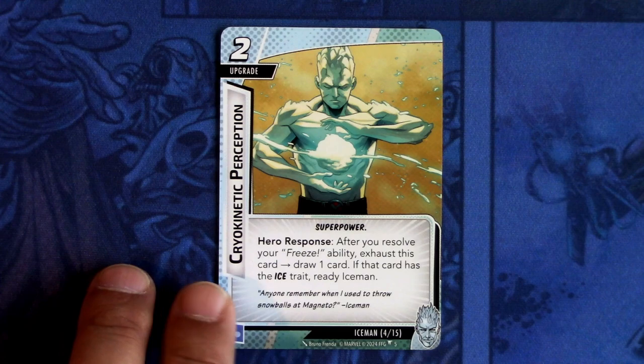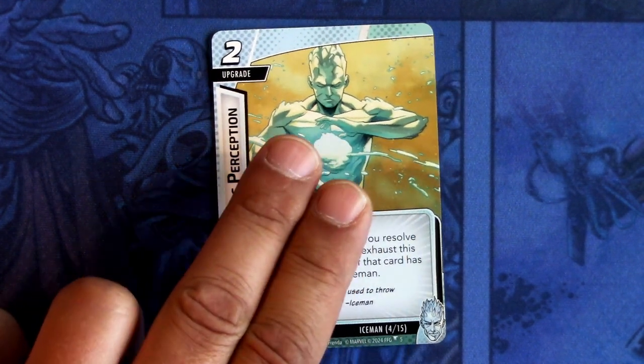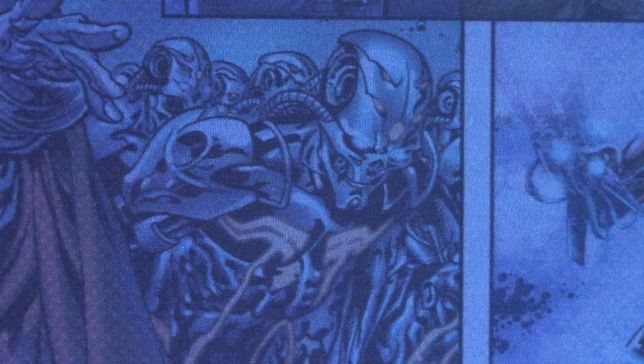Next we have Psycho-Genetic Perception. It is a two-cost upgrade, super power trait. Hero response: after you resolve your Freeze ability, exhaust this card and draw one card. If that card has the Ice trait, ready Iceman. And this can be committed as a mental resource.